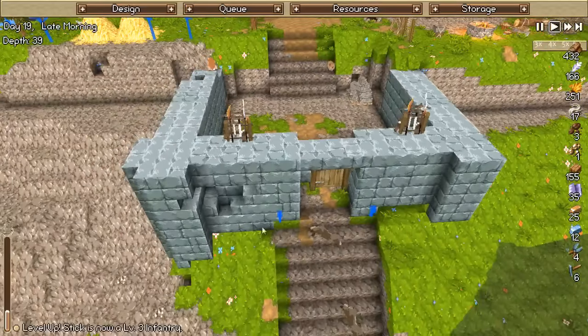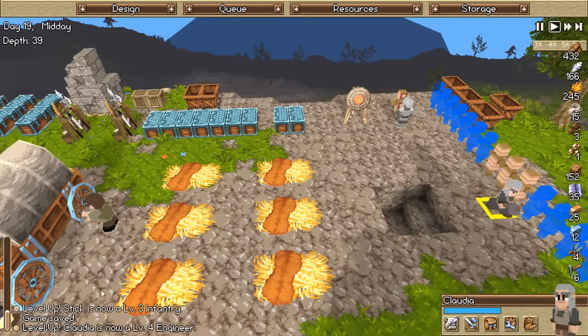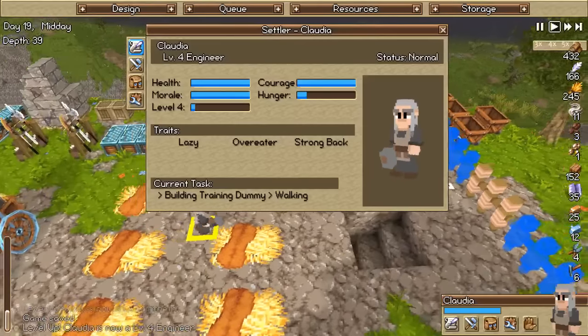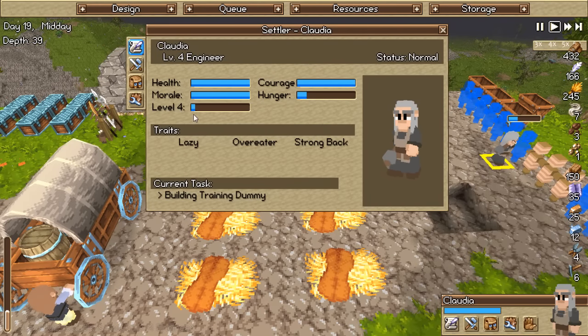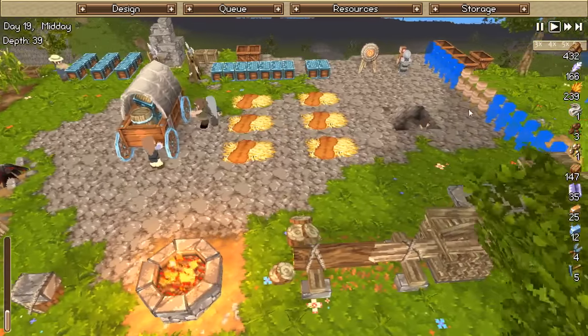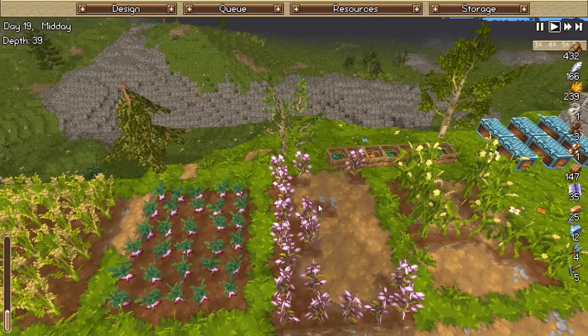Level 3 infantryman - Claudia is currently level 4, she just leveled up. She's level 6 engineer now. Each one she builds she's jumping up about 10%, so it will probably take me building like a hundred of these things to actually get her leveled up. I doubt that percentage will be maintained though. How are we doing on food? We're doing really badly on food right now because I keep reassigning all of our farmers.